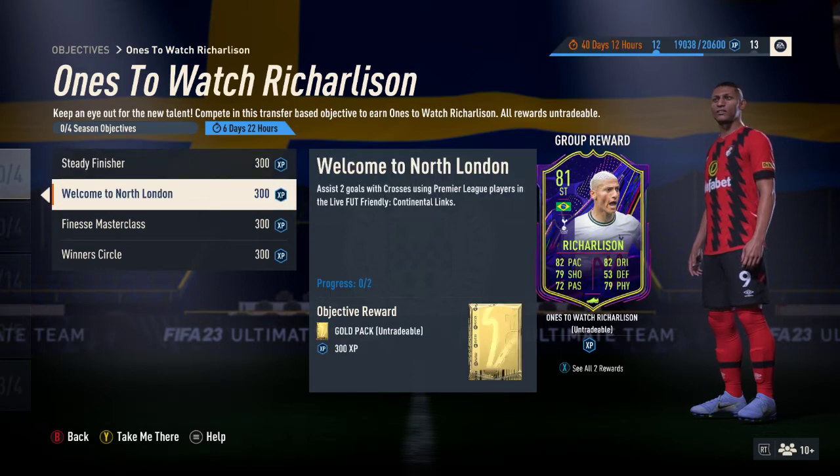Next up is Welcome to North London. Obviously he's just joined Spurs from Everton, transferring down from Liverpool to London. You have to assist two goals with crosses using Premier League players in the live Continental Lynx friendly. The focus here is on the assist from the Premier League player, not necessarily who scores, though the scorer can also be a Premier League player. You get a gold pack for doing that, and again it doesn't matter if you win, lose, or draw.